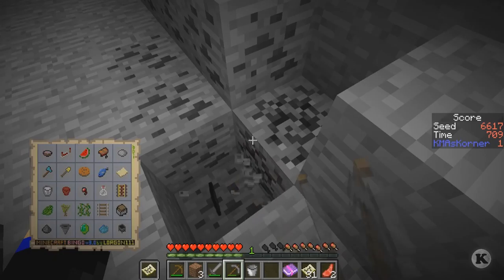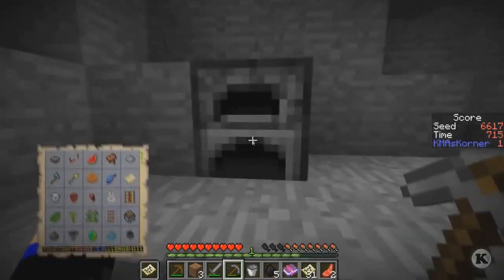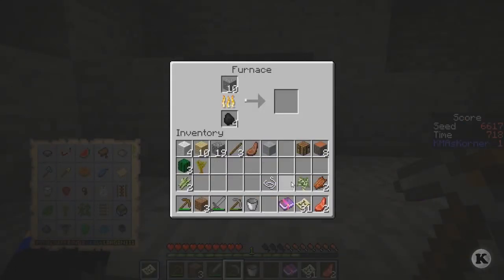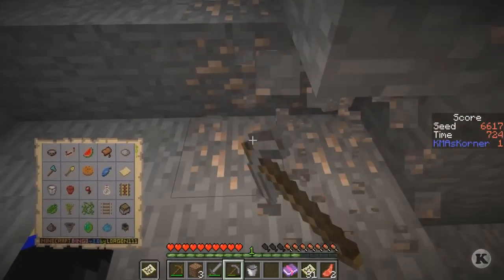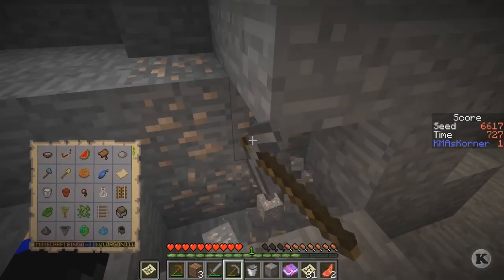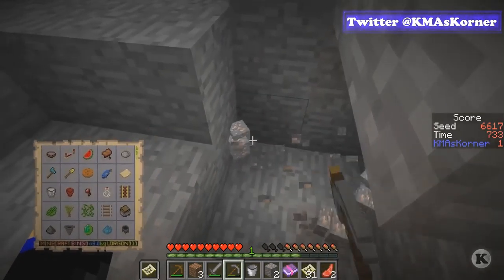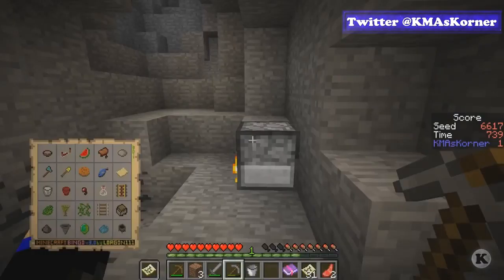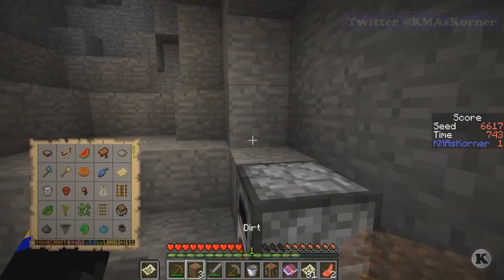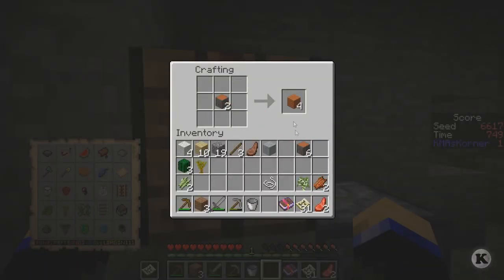I don't want to waste any more of my wood. I still need to make a chest. Basically what I need is three more pieces of iron. With this I'll be able to make the rail. I got the sapling, I can cook the other thing, and I can make the minecart chest. I still think chests should be different colors.